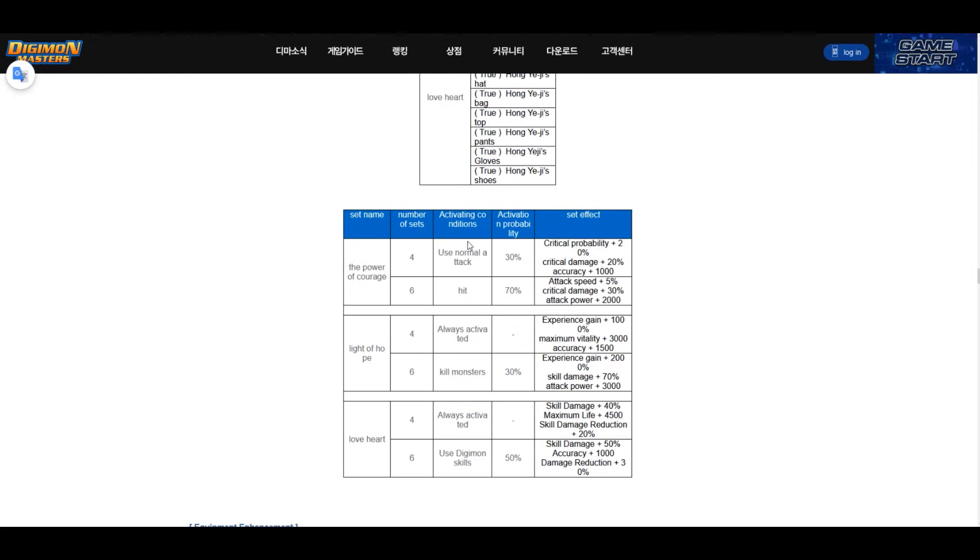There are also new set bonuses — additional stats when you wear four or six items from the same set. For the Power of Courage four-piece set bonus, when you do normal attacks you have a 30% chance to activate a proc giving 20% crit rate, 20% crit damage, and 1,000 hit rate. The duration wasn't specified though, which is an important detail.